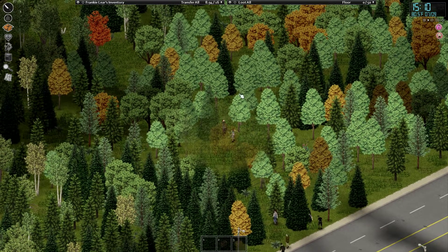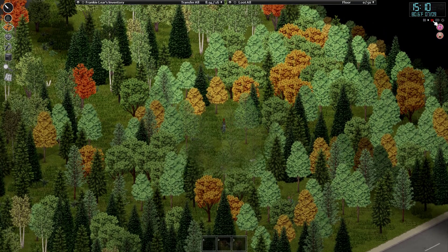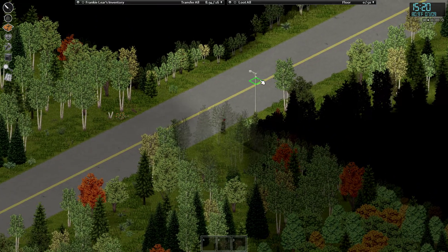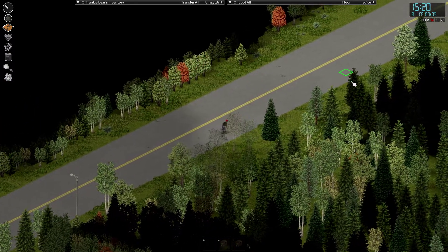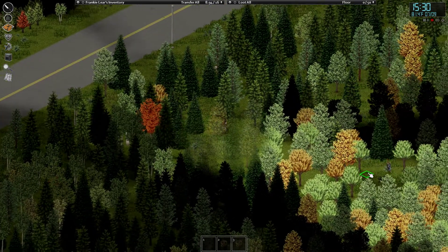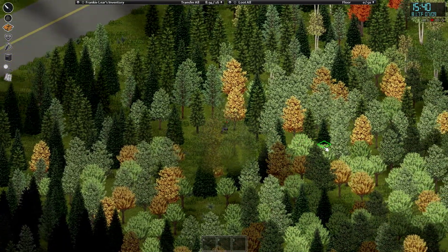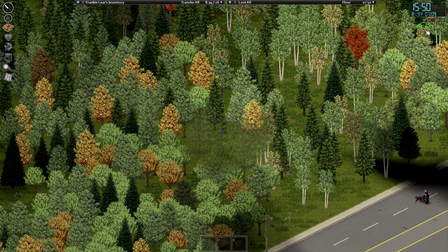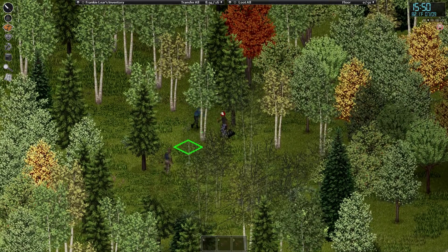If we use the auto-navigate, our character will pick the quickest route to get through. Just take them into the woods and walk this way, then cut in. A few zombies in here but nothing crazy. The goal is just not to get scratched. You have Thin Skin so any damage we take is going to result in a scratch.